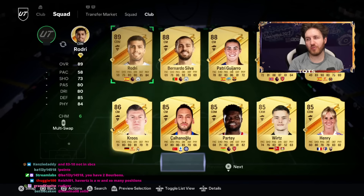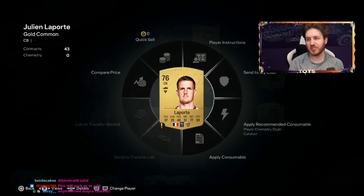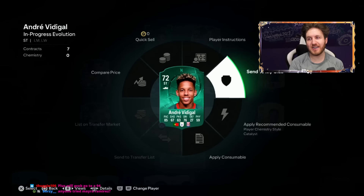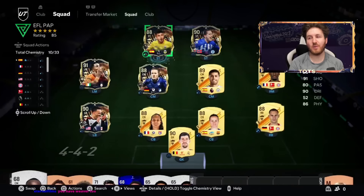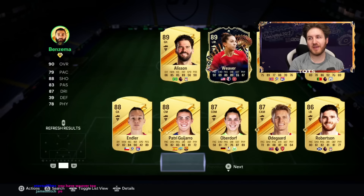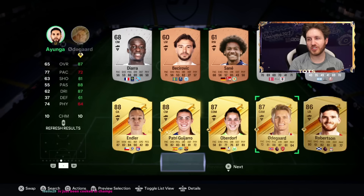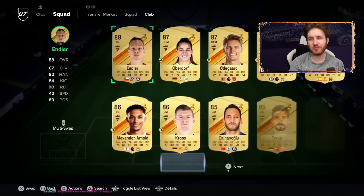Centre-mid, we've probably got Rodri for now — whether he makes the final team, we'll see. Right-mid will go for Koeman. Striker, we have Turlan. And then left striker, it's going to be Rafa Mujica. We've got a bunch more cards to add to his squad as well — the likes of Benzema, Weaver, Alisson on the bench. There's so many fodder cards here. Hegerberg, Bernardo Silva. After that pack alone, we will open a few more packs to improve his team. SBCs are going to be the main focus.